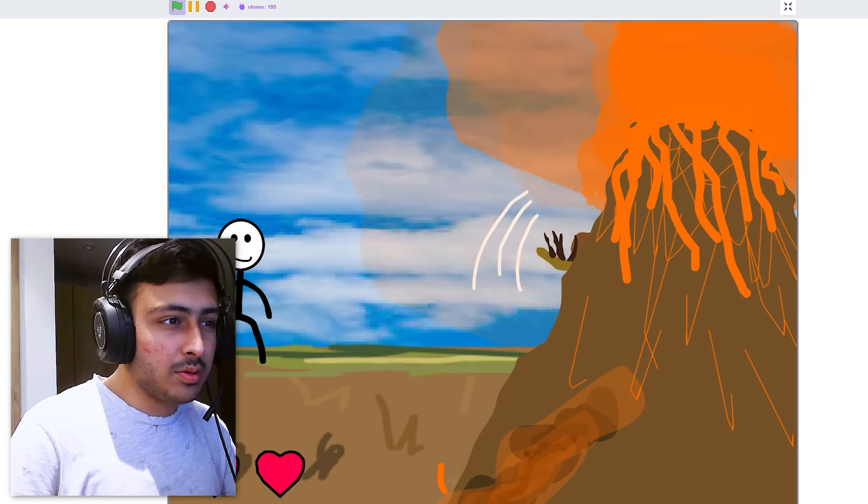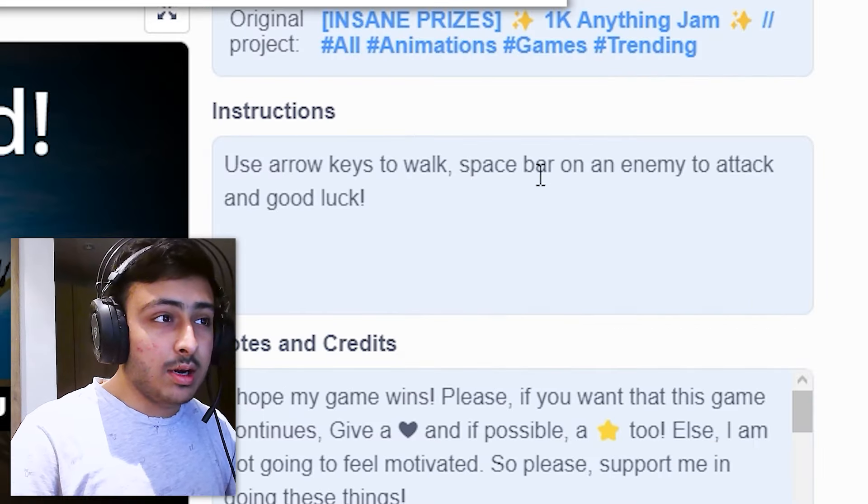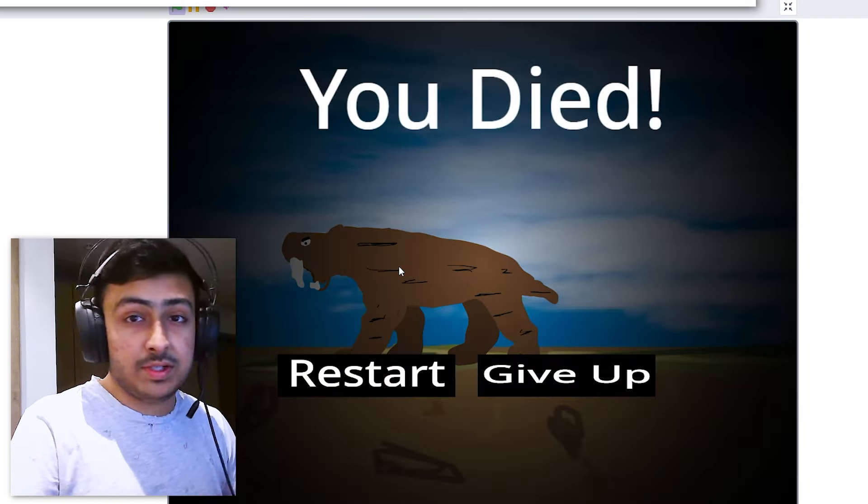We have dinosaurs and stone age animals with a volcano erupting. If I move forward, they move backward. I can't give up — why is there an option then? The review: this game is very funny but kind of broken. It feels good in the beginning, but random things are happening — first a tiger with big teeth, then a volcano and a dinosaur appeared. I can restart but I can't give up. 'Press space bar on an enemy to attack' — it just doesn't work, it's a 0.1-second animation that doesn't even always work. Fix the game and then submit it.